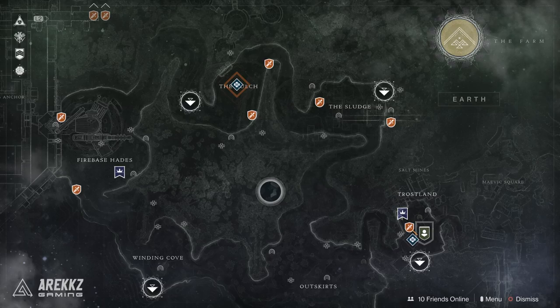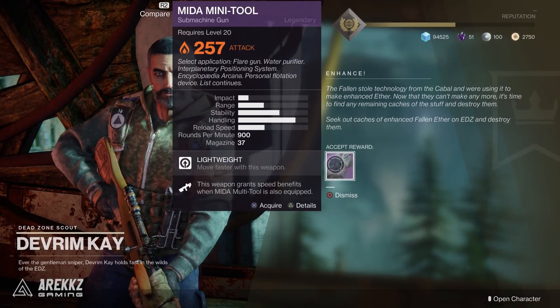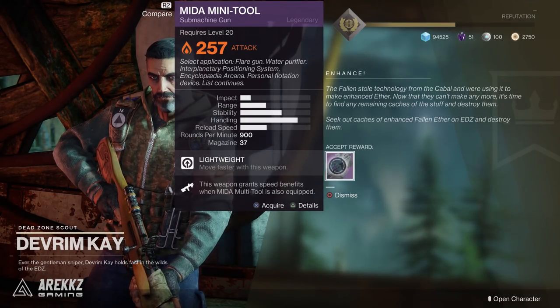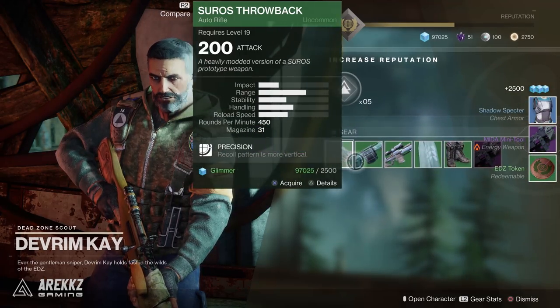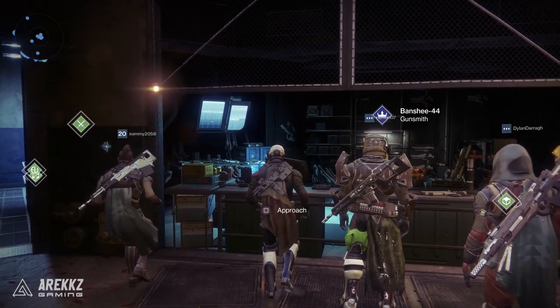There are a few quests tied to Devrim Kay in the EDZ. You begin the very first one, and upon completing it, it continually adds extra nodes to your map until you complete them all. It's not a particularly long chain — probably something you can do in about an hour to an hour and a half. Once you've completed the quest chain, you return to Devrim Kay and he will give you the Mida Mini Tool, which is a cool weapon I'll take a closer look at later in the video.